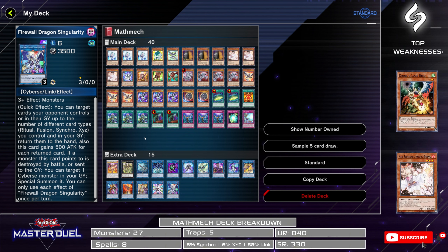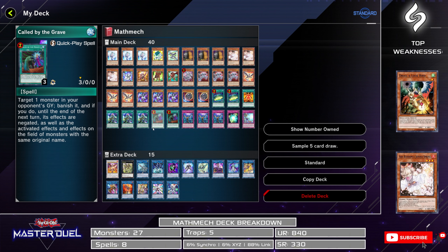The way this deck breaks down, we're running 27 monsters, 8 spells, and 5 traps in the main deck. Our extra deck is broken down into 6% Synchro, 6% XYZ, and 88% Link. As far as the cost of this deck, you're looking at 840 UR as well as 330 SR. The top weaknesses for this deck — since it does a lot of bringing cards from the deck to your hand — you need to watch out for Droll and Lock Bird and Ash Blossom. That's why it is very crucial to be running the two copies of Called by the Grave.